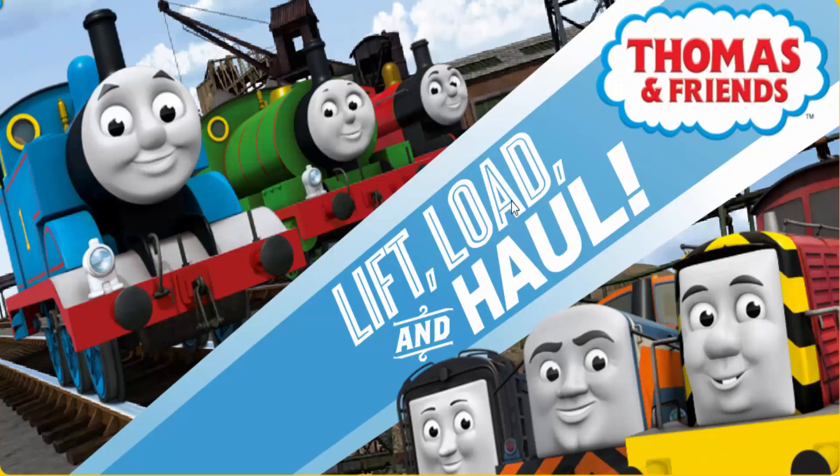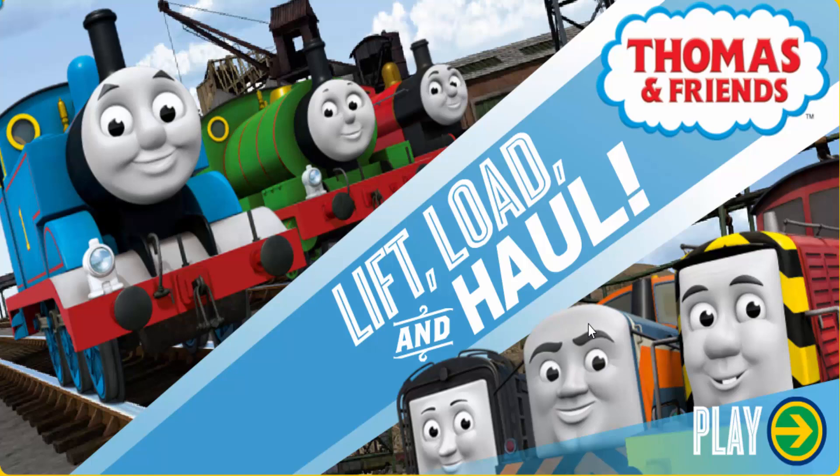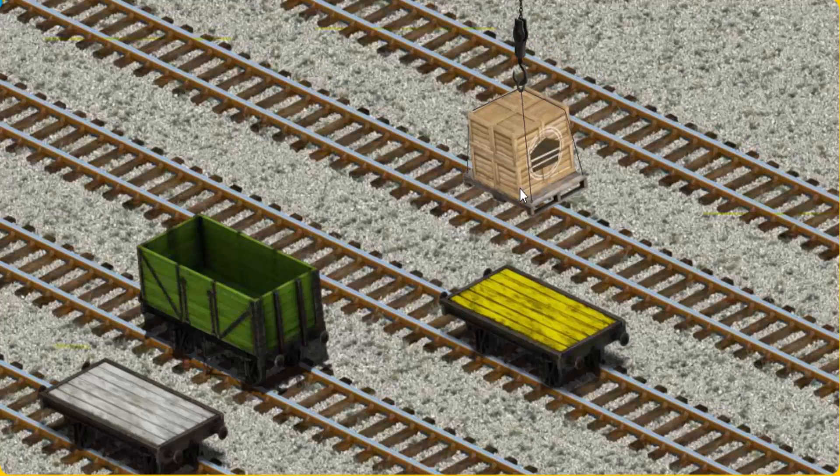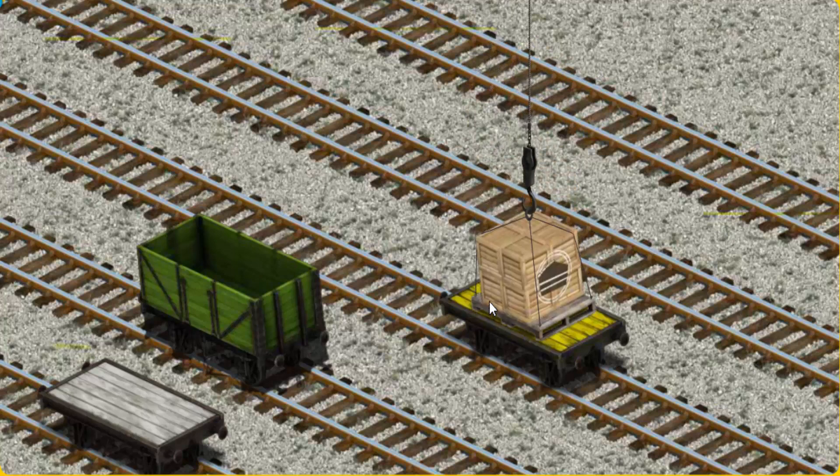Make deliveries all over the island of Sodor. It's a busy day at Brendam Docks. Thomas and his friends have many deliveries to make. Salty must deliver the crates of cake to Knapford Station. Show Cranky where the crates of cake are. We're looking for a different one — that's it! Let's lift and load. Now the cargo must be loaded. Help Cranky — that's it!